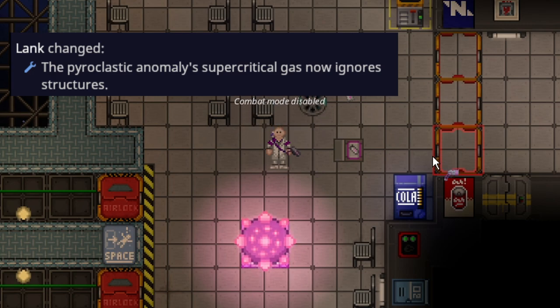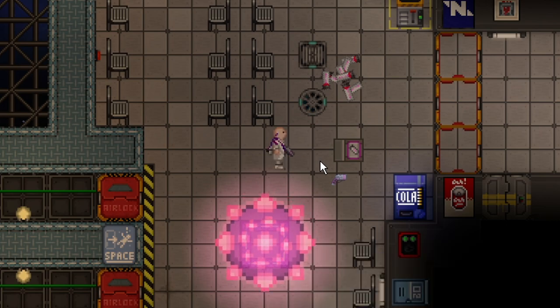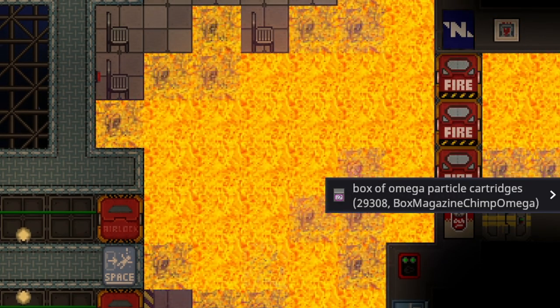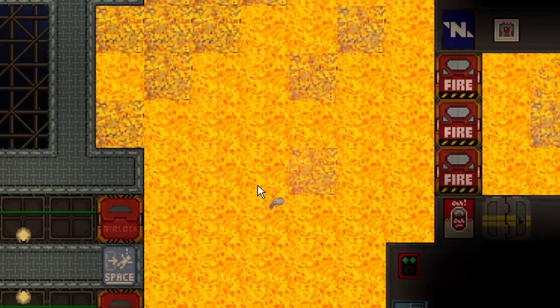Fire anomalies can no longer be contained by boxing them in like before. The fire will actually spread around the area, so you can't wall them in as easily. The explosion is rather massive and would not be contained by a small square.